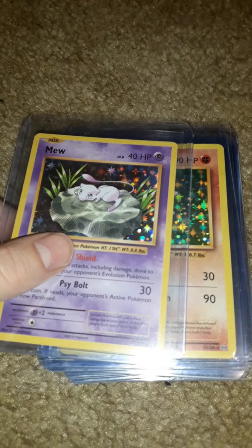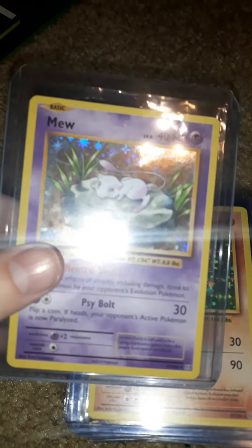We have a Mew from XY Evolutions — you can see a few print lines on this. Next we have a Hitmonchamp from XY Evolutions. I have a lot of XY Evolutions cards. A few print lines right there — sorry, the glare is hard to see through.